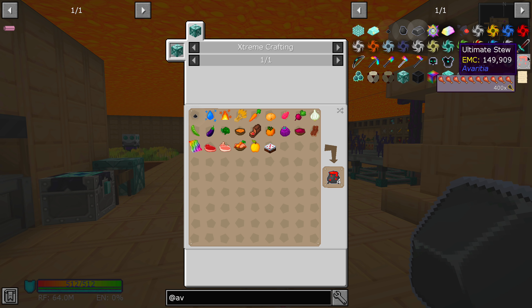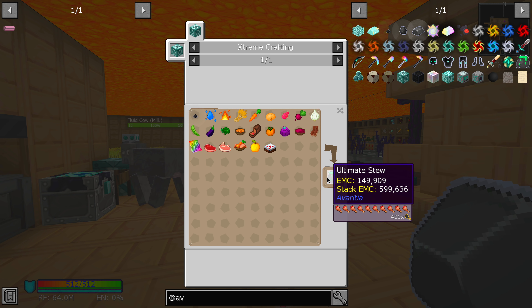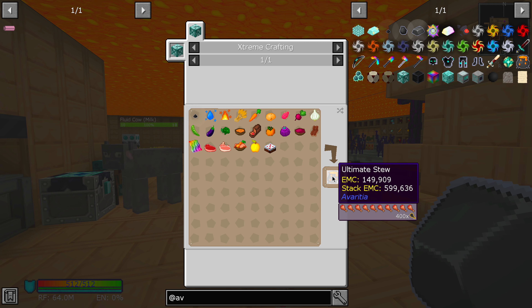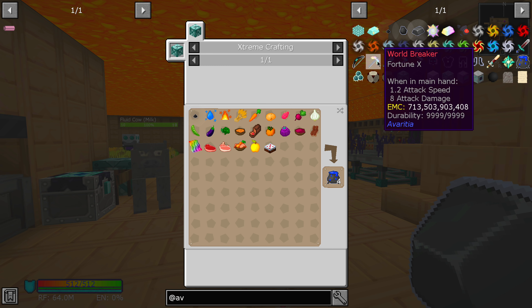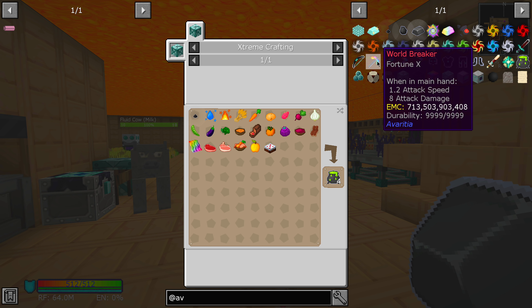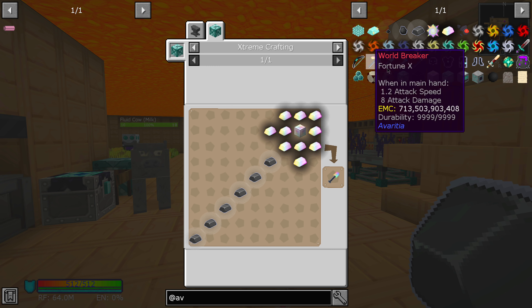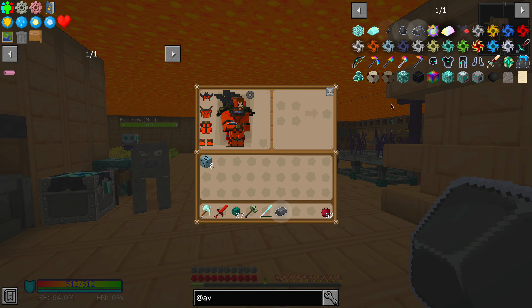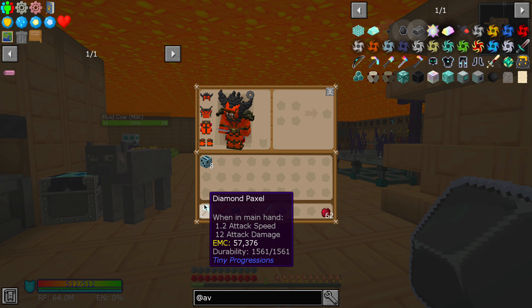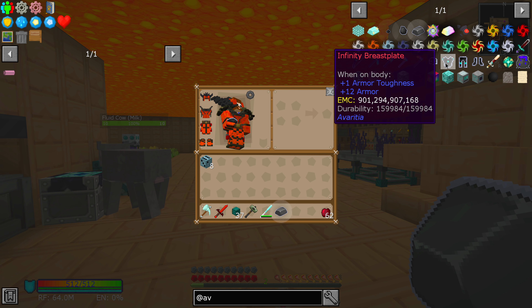What is an ultimate stew? Look at that — if you can get all of these items together, and it has an EMC value so you can create more of it. That is the ultimate stew. I might want to make that one day, as well as some of these world breakers. Check that out — that sounds like a fun time. Look at this shovel, this looks awesome. The only thing that would make these better is if you could combine them all together into a single Paxel-style weapon. Whoever makes Avaricia should look into that.